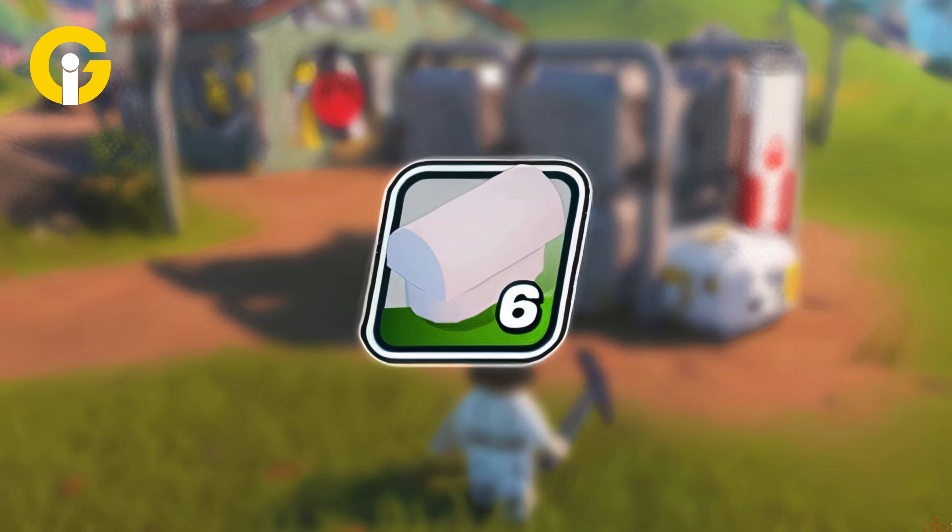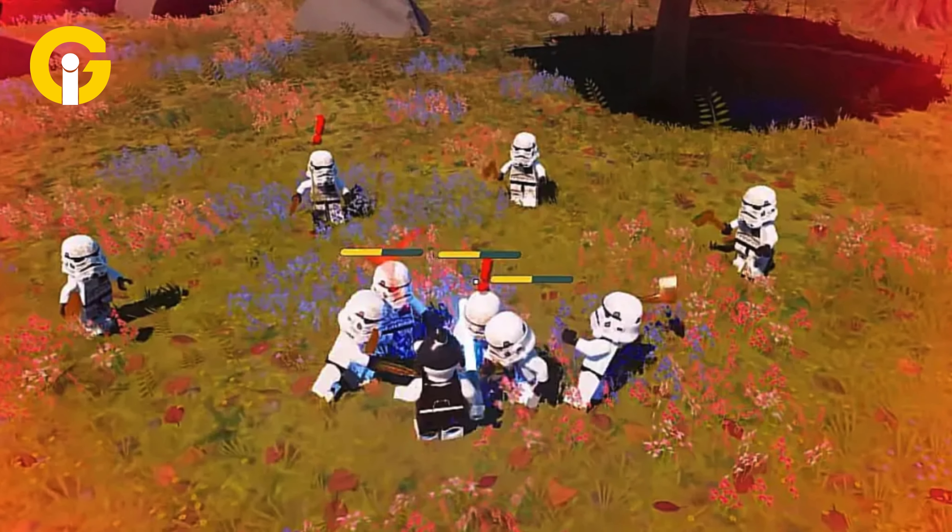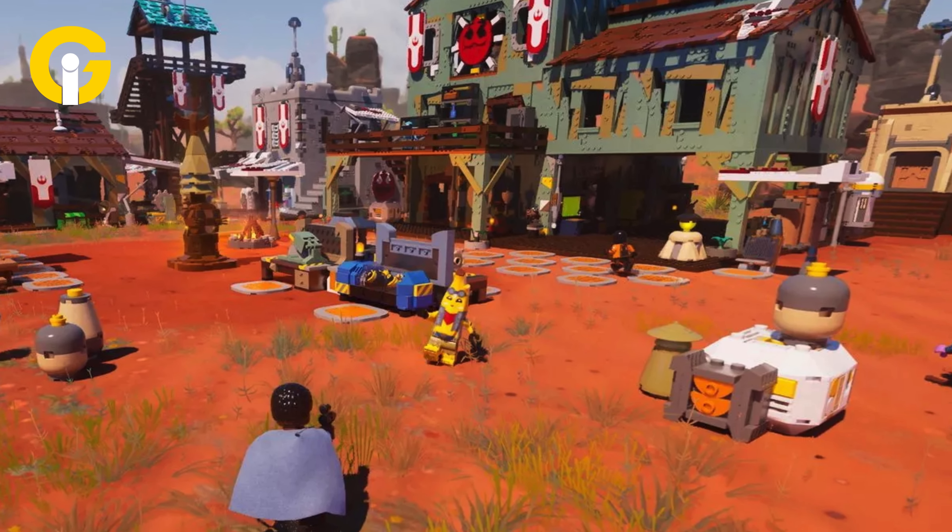There are two basic ways to gain Plastoid in LEGO Fortnite. First, defeat stormtroopers. Second, deal damage to rebel or empire buildings.